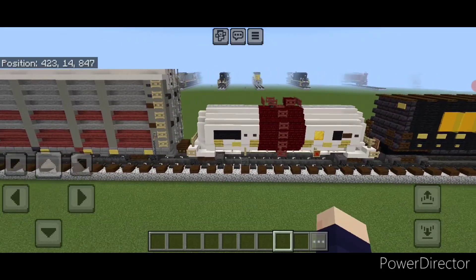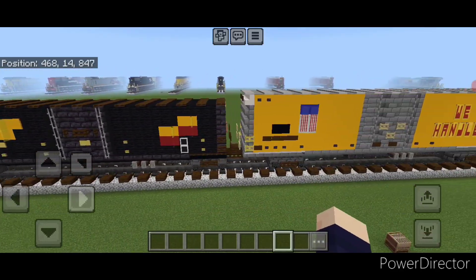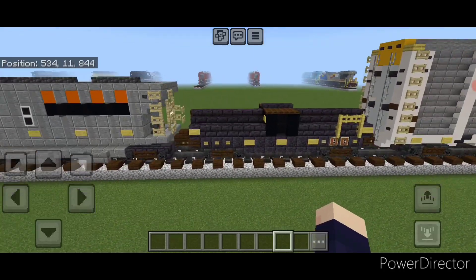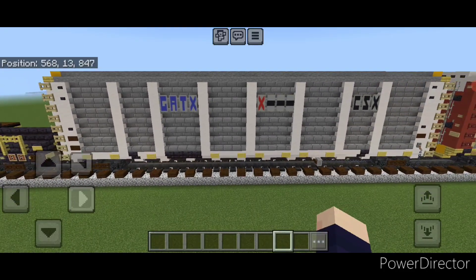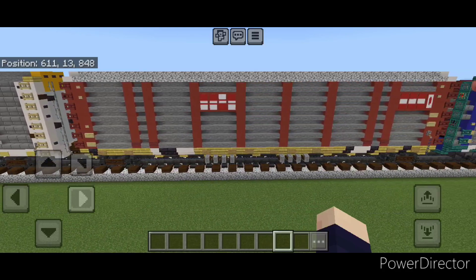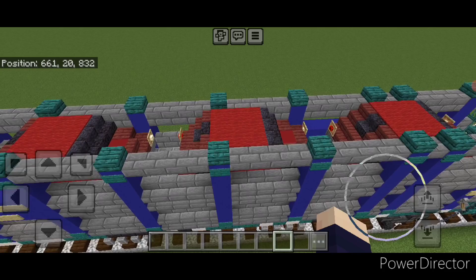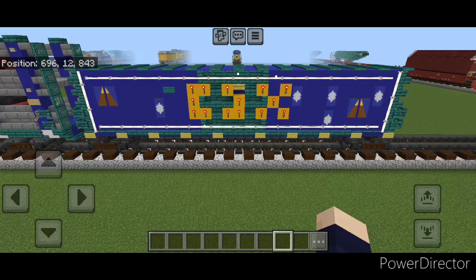Then we have a different style of tank car and a Seaboard System box car. Then an oversized Union Pacific box car, and this I believe is a BNSF hopper car. And this is actually a scale test car, used for calibrating scales. This white one is one of the modern CSX and GATX auto racks, then an old Conrail Quality auto rack. And this one here is pretty cool — one of the older style auto racks before they put on the roof and sides, so you can actually see all of the cars inside. And then this is the CSX Christmas train box car.